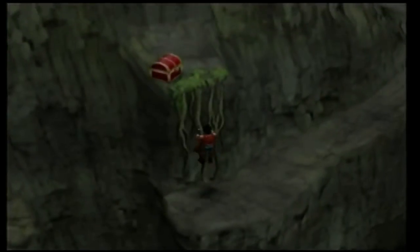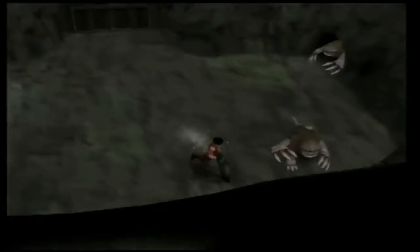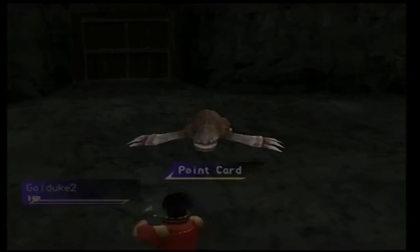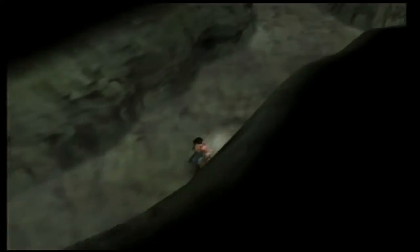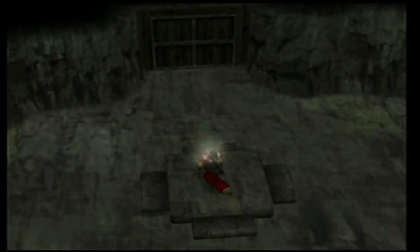You should encounter about two battles before you get there. When you do, have Maya defend and Leng use a flag of retreat. There is one forced battle against two gold dukes, but they can be easily taken out with the point card. Just make sure to be fully healed beforehand. If you go quickly, the Heaven's Gate will last for the rest of the dungeon. There are just a few easy puzzles to solve before getting the scroll. After this, Kazan will rejoin the party and we can now combine the accessories we need to get all of the stat bonus abilities.